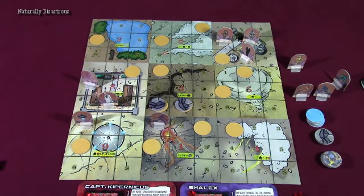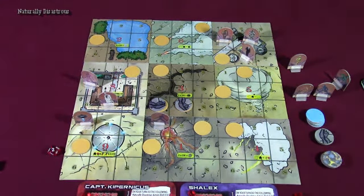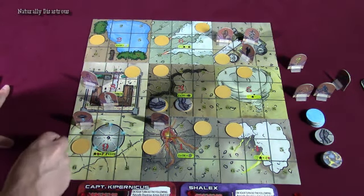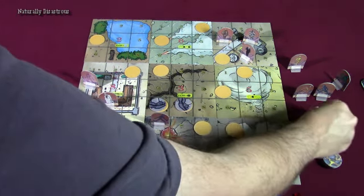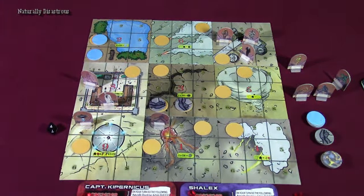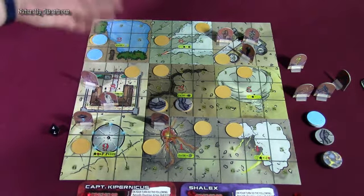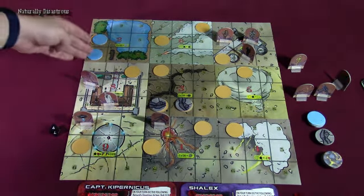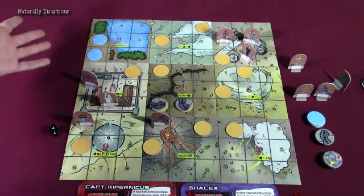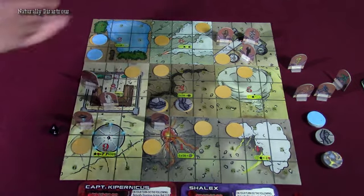Captain Copernicus has taken his turn. Now Shalex takes her turn, and first she has to do the Naturally Disastrous roll — rolling the D10 and getting a two, which means flood. With a flood, you roll the D8 twice and flood those tiles: we flood number six and number four, which is bad because there's a token under that now. If you roll a duplicate number, you must place that flood token adjacent to another disaster tile of the same type, including diagonally.